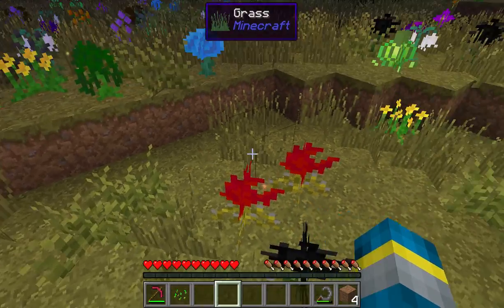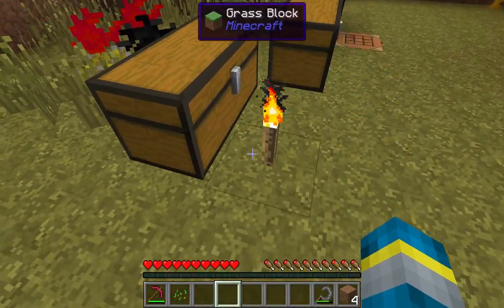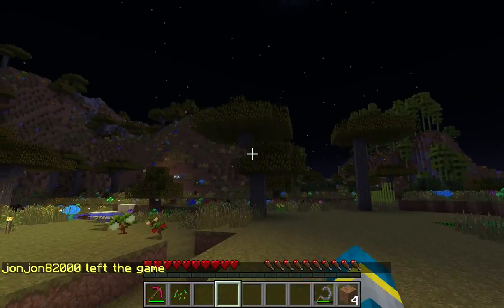And there's JonJon! So here's the mods we've got in our mod pack. We have Damage Indicators, which basically whenever you look at a mob or something, it'll show you their health.